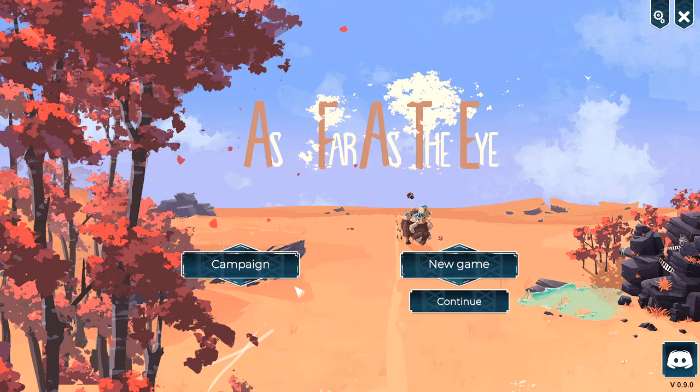Welcome back to the Nerdcastle. Today in the world of indie games, we're gonna be checking out a game called As Far As The Eye. This is a game about a nomadic tribe that lives on the back of a giant water buffalo. It's a really curious game — kind of like if FTL had a baby with Civ 6, though it doesn't actually copy Civilization 6 that much.